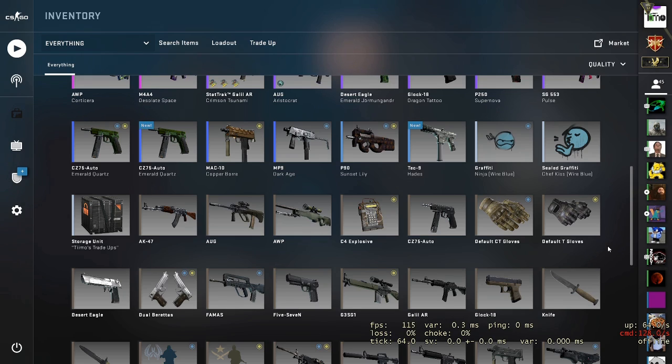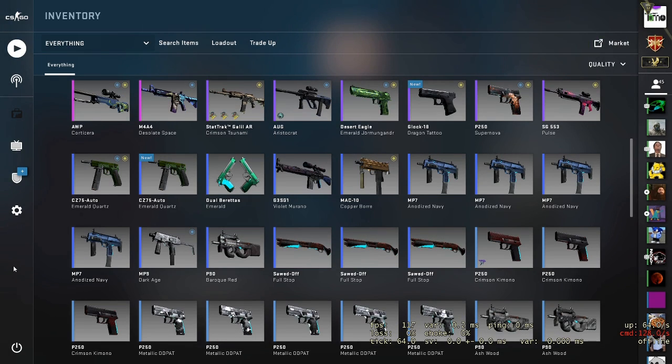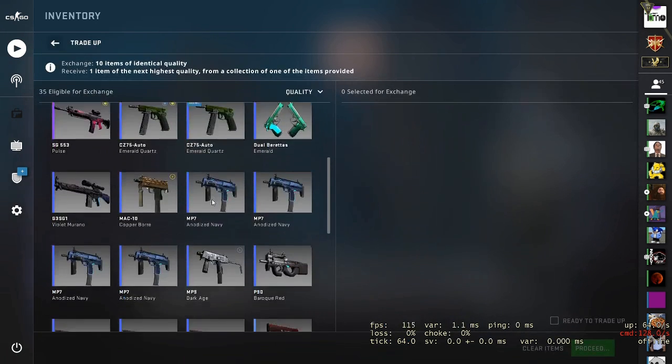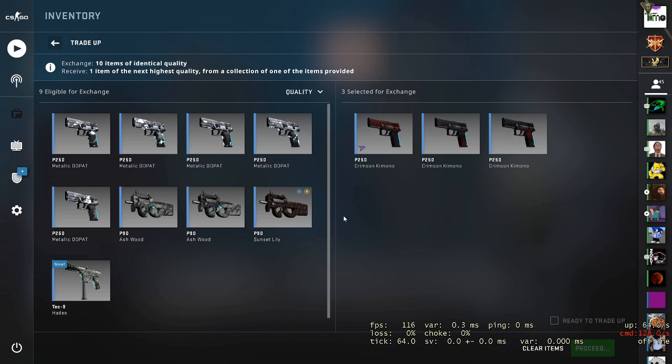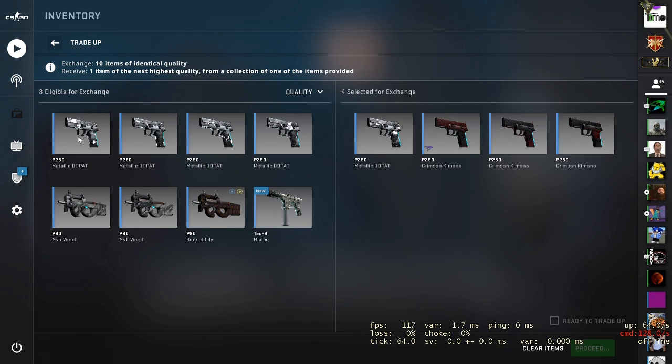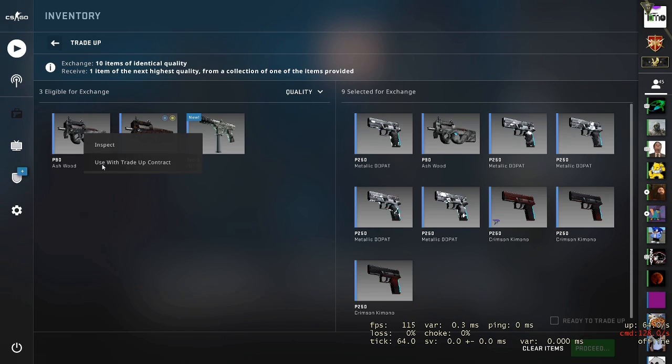So we've made a tiny bit with the first one, a little bit more with the second one. Onwards to number three for today. I just realised that everything was still in my storage unit, so I just nipped and got it all out. For this third one, it's going to be an industrial to mil-spec trade-up, but this time it's going to be from the Rising Sun collection. With this one, we're going to use three Rising Sun skins, which are going to be these P250 Crimson Kimonos — those are all in minimal wear. And then we've got the rest of the skins in Factory New from the Train collection.